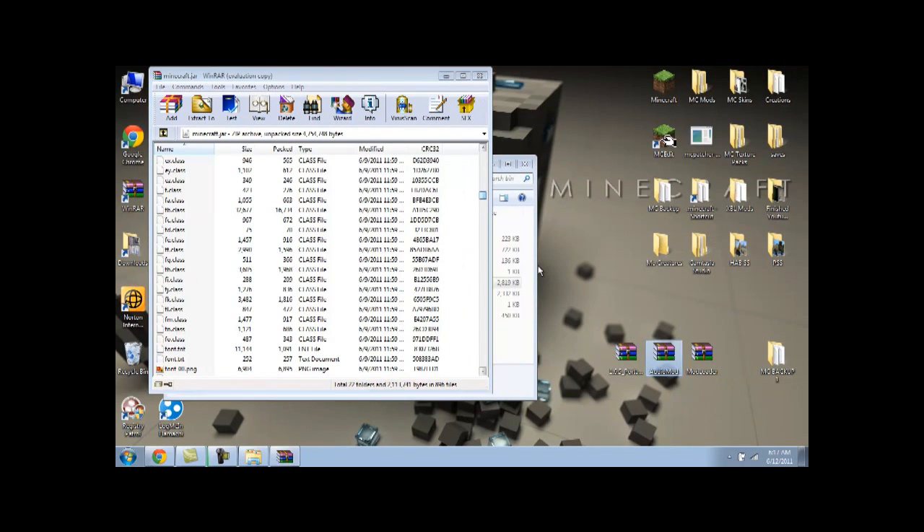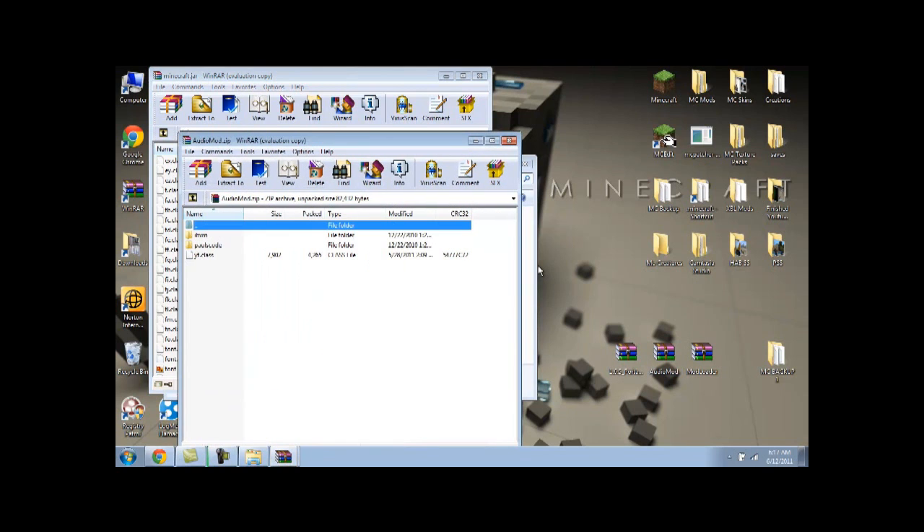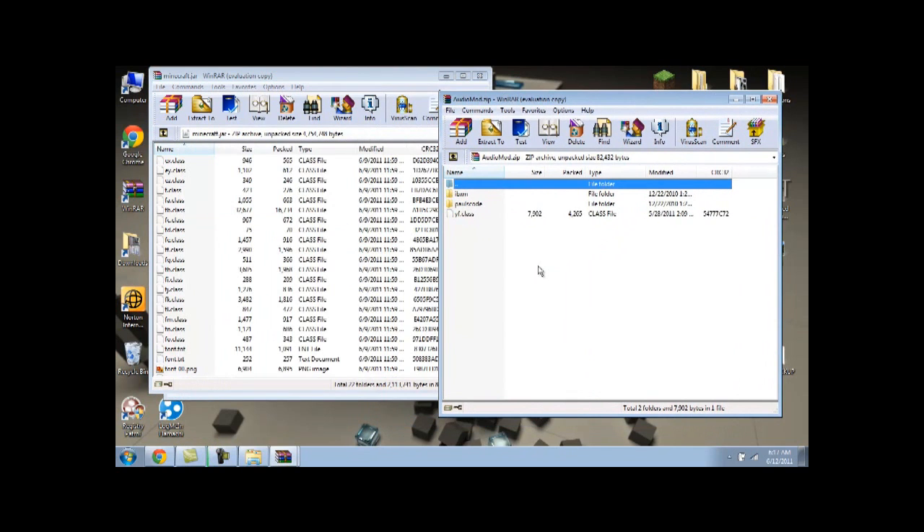Same thing with Audio Mod — just get that opened up. Highlight the two folders and the class file, and just drop them in. There you go, Audio Mod installed.